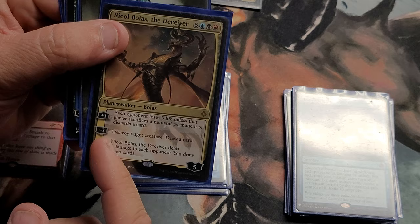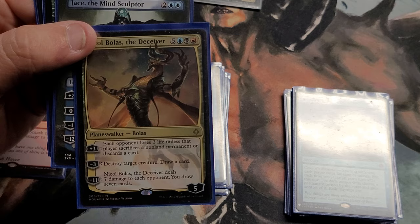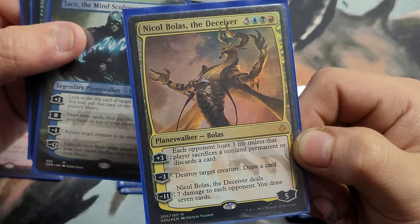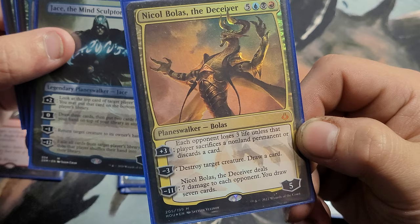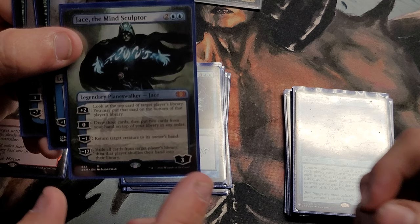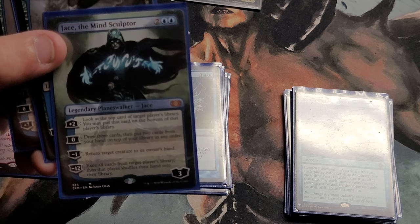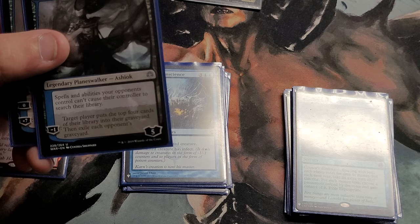Here's Nicol Bolas, the Deceiver — a foil that came out in a starter deck. Dragons are his favorite thing in Magic — he's just badass. His minus three destroys a target creature and draws a card. His zero has each opponent lose three life unless that player sacrifices a non-land permanent or discards a card. His ultimate deals seven damage to each opponent and you draw seven cards — I've never gotten that off. Then there's Jace, the Mind Sculptor — I got this out of a box topper pack at my LGS, definitely got my money's worth. And there are Ultimate Masters box toppers still sealed at the store right now.